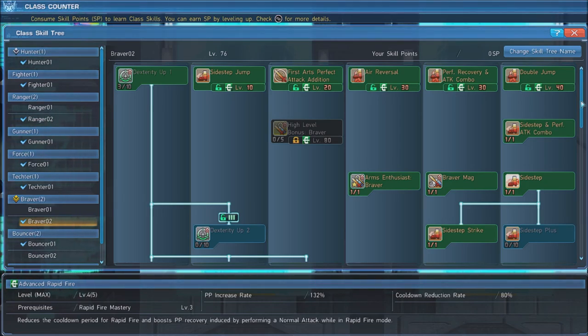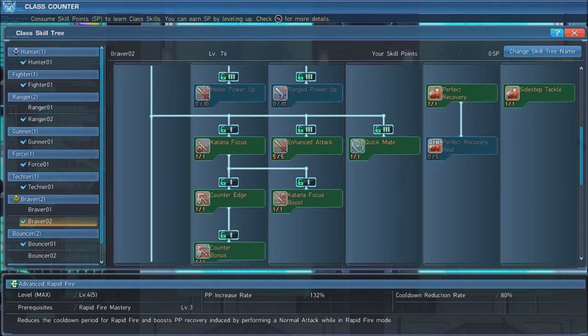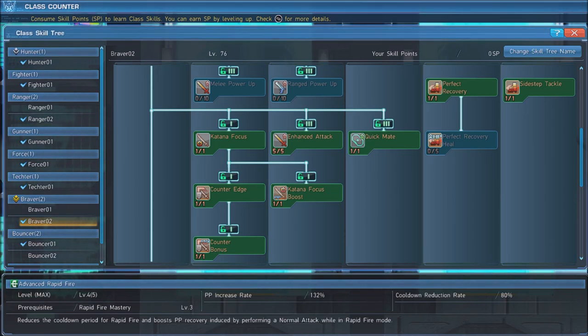Next, grab Sidestep Tackle, which allows you to deal damage when you dodge into an enemy. Follow this with Katana Focus and upgrade it with Counter Edge, Counter Bonus, and Katana Focus Boost. This grants you the Katana Focus Gauge, which increases your melee damage as it fills.